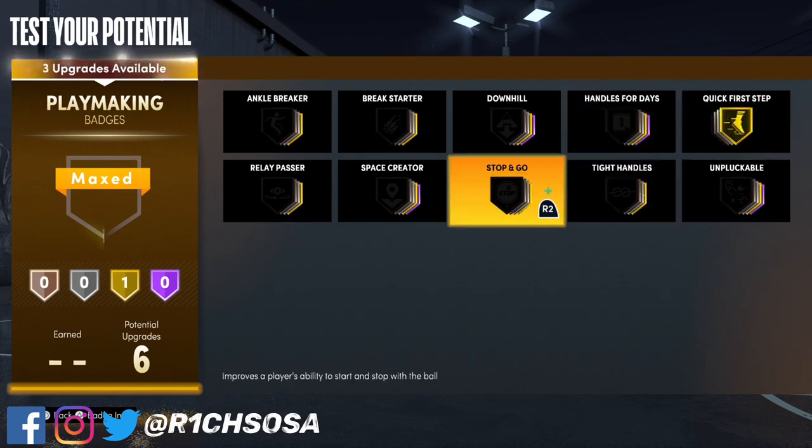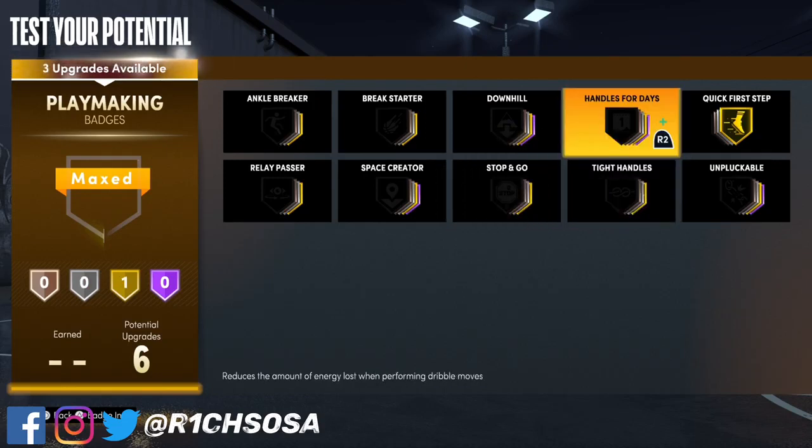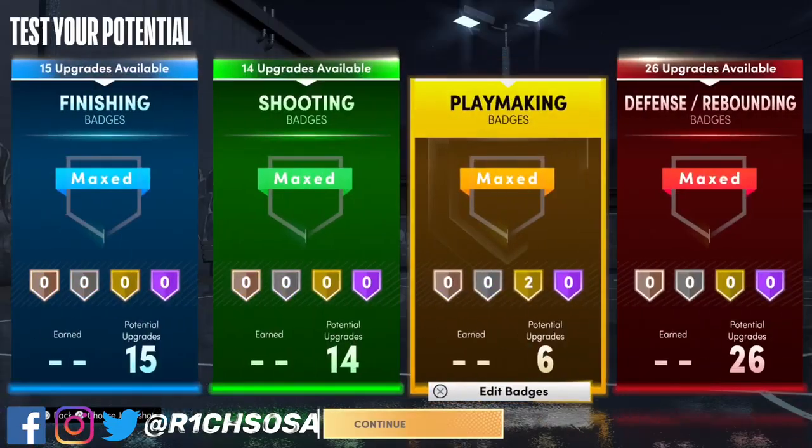For the playmaking side of the badges, I'm going to put on quick first step on gold. From there you could go with stop and go or you could go with tunnels for days — it really comes down to your preference and what you like.